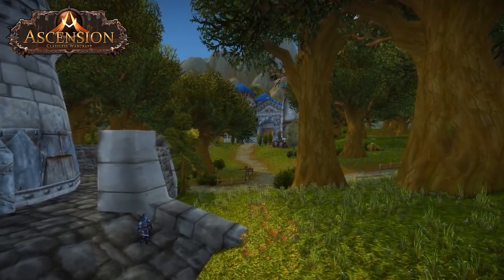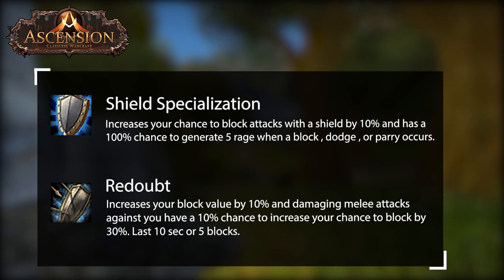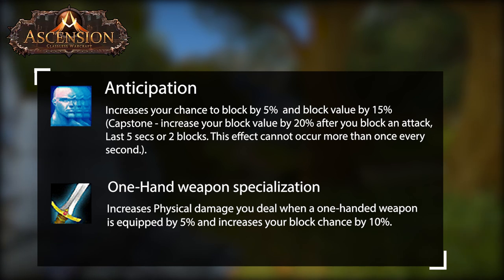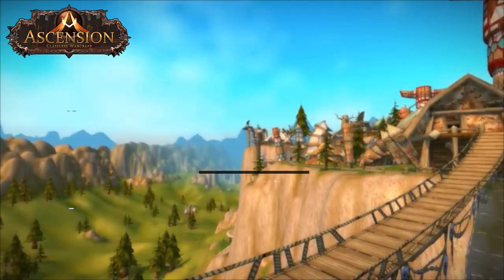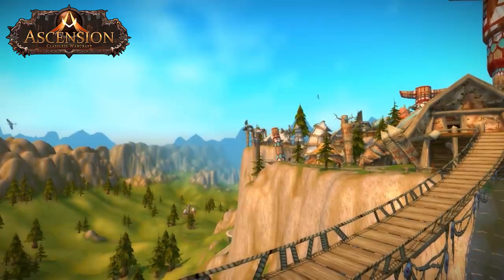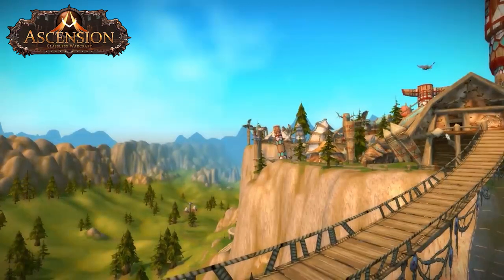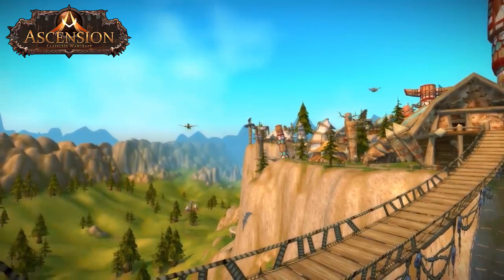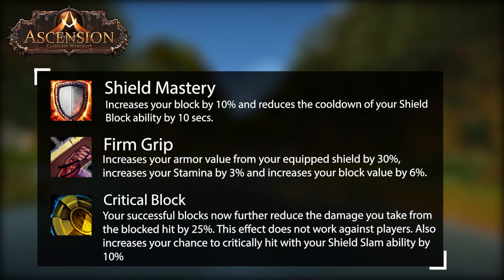As a shield tank you'll want to grab all the main talents that give you block, such as Shield Specialization, Redoubt, Anticipation, and One-Handed Weapon Specialization. The goal is to have 102.4% block rating to ensure that you are blocking as many hits as possible. When it comes to block value there is no set number you want to reach — you just want as much as you can possibly get. Great talent options are Shield Mastery, Firm Grip, and Critical Block. In total you'll want about 26 talent points to ensure you have all the key block talents.